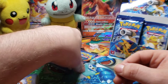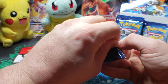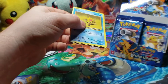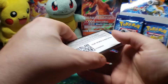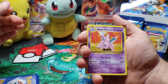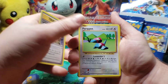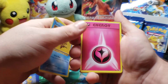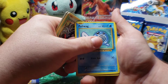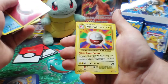Alright, but we're not done yet so let's keep going — a new Charizard is in here. There's that code. Nidorino, Nidorino, Pidgeot Spirit Link, Porygon, Staryu, Fairy Energy, Bulbasaur, Tangela, Poliwag. Reverse holo is an Energy. Final card for the pack is Electrode.